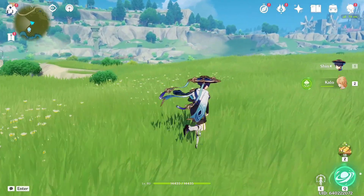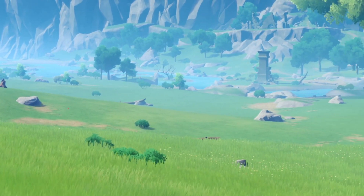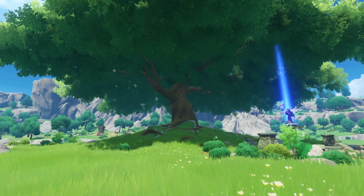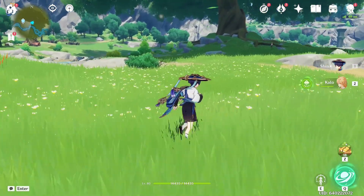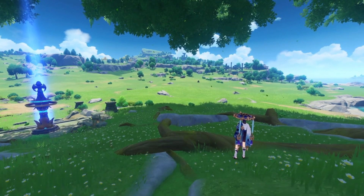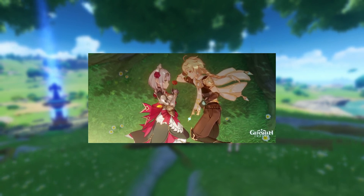For number three, we have Windrise — the whole area of Windrise. This place just has a lot of grass, and on top of that, you have a big girthy tree. Very nice. Everywhere around you has pretty good immaculate grass. And this place just feels romantic. Maybe the only reason I say that is because of when the traveler rizzed up Noelle.